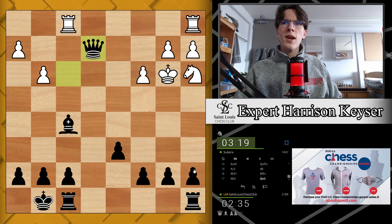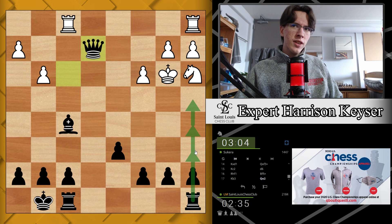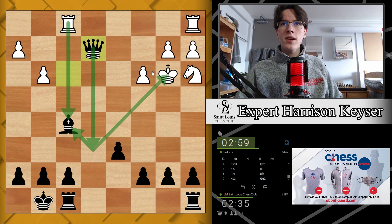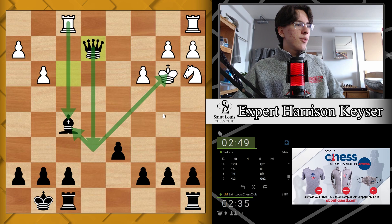Looking for queen c2 or queen b5 moves — not right now since the knight guards both those squares. Maybe look for an a5/a4 push to get this rook into the game. The king will be checkmated soon. This bishop doesn't hang because queen e6 is a fork.